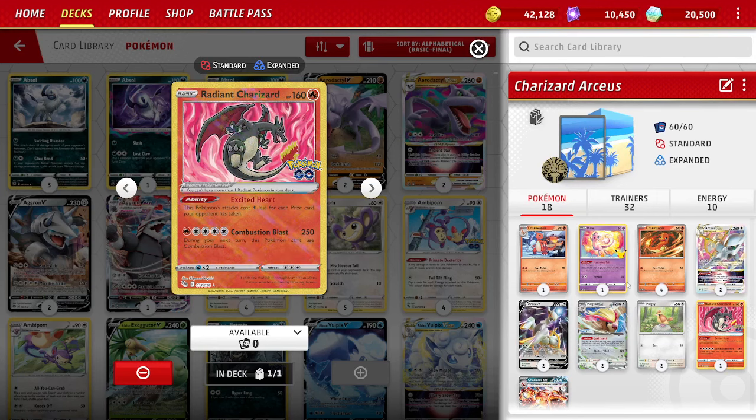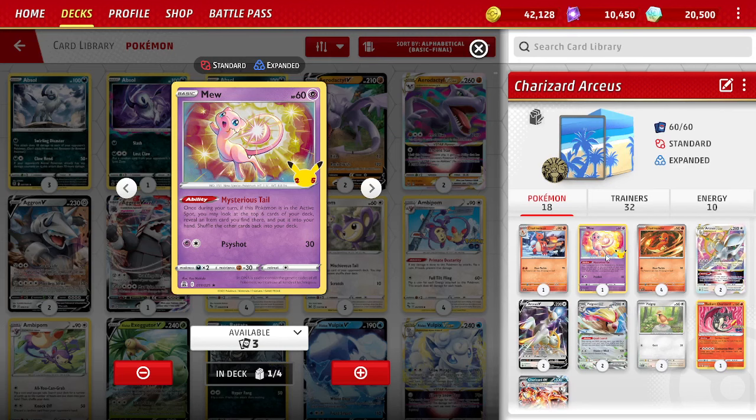We play 1 Mew for the Mysterious Tail ability: if it's in the active, look at the top 6 cards of your deck, reveal an item card and put it in your hand, shuffle the rest. Just getting that little extra draw. Don't be afraid to send it up to the active — that was one of my early mistakes. We only play 1 Switch card, so we're manually retreating most of the time, but that's usually fine with Charizard EX since we're getting more energy than we need. You've got to hit the Rare Candy along with those evolution Pokémon — if you don't get those cards early on, you're done. Lean into Mew; it really helps.